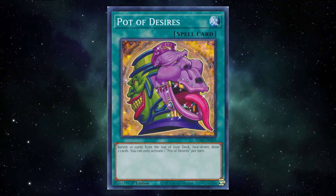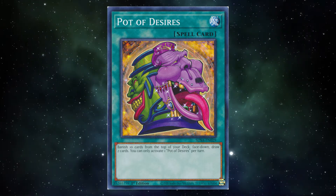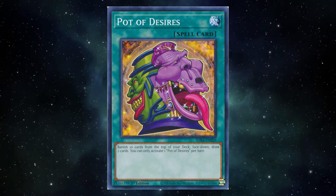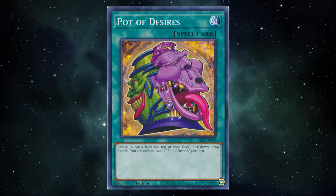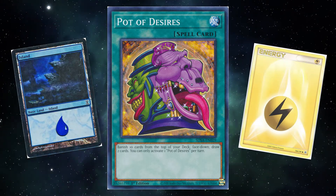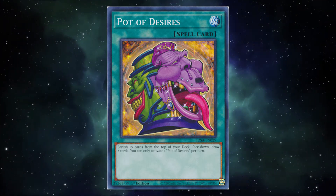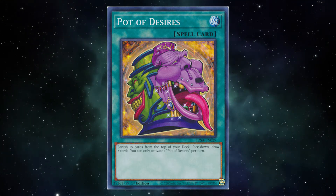Desires is a card that nets you advantage — plain and simple. It's not a neg 9 because of the cards you banish; it's a plus 1 because of the cards you draw. In Yu-Gi-Oh!, the main thing holding you back from playing your cards is drawing them, getting them into your hand. There's no mana or energy cost or anything of the sort, so if you get a card, broadly speaking, you can just play it. And Desires turns one card into two, which is massive.